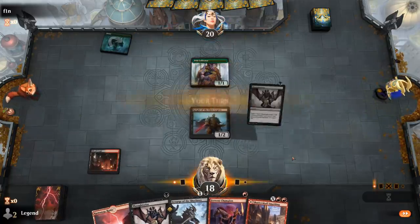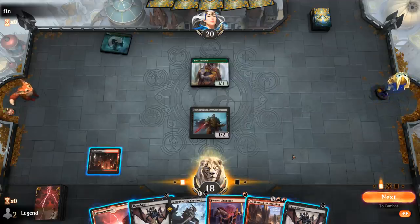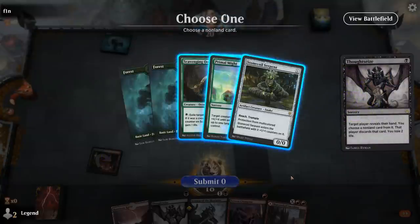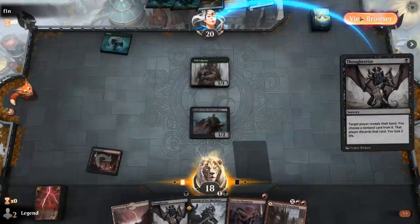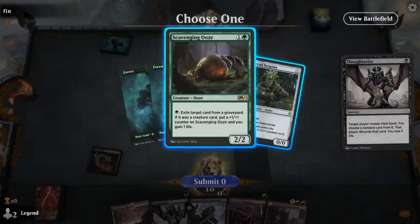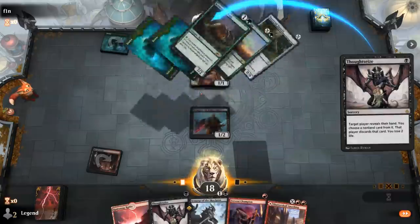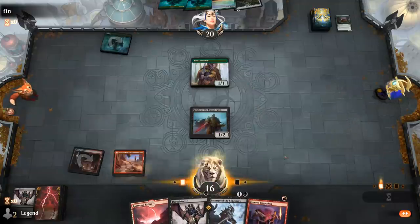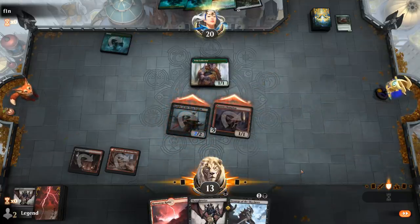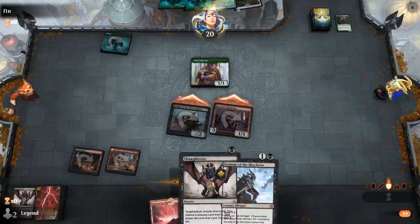Let's have a look with Thoughtseize — Ooze, Primal Might, Serpent. Ooze is sort of annoying. Is Primal Might more annoying is the question. I can Thoughtseize next turn as well, so I can take whatever I didn't take now, but they could just cast the Primal Might next turn. I think it's okay if they cast it next turn — killing one of my one-drops. I can't even kill my Knight of the Ebon Legion since it's going to get a counter here. So I'll just take the Ooze before they can play it. Can't Thoughtseize plus Scourge next turn, but we'll see.